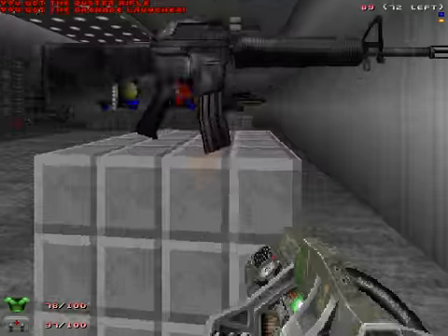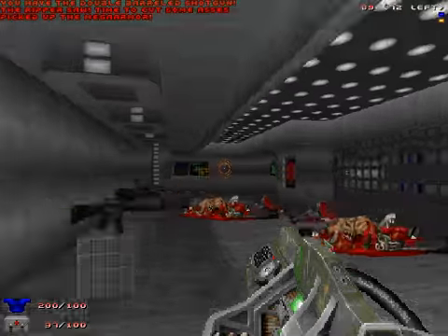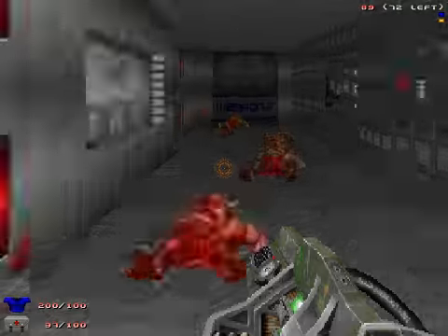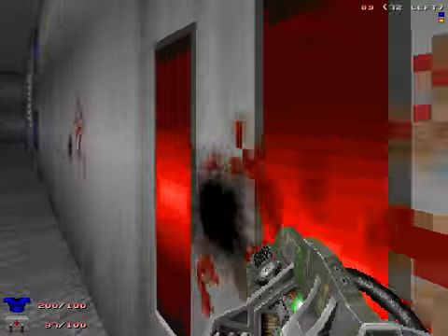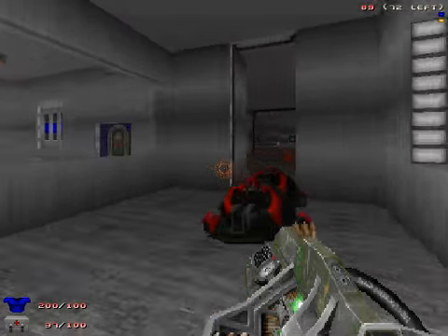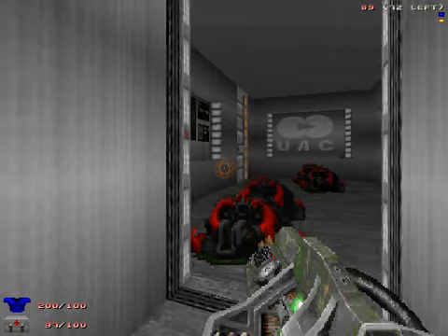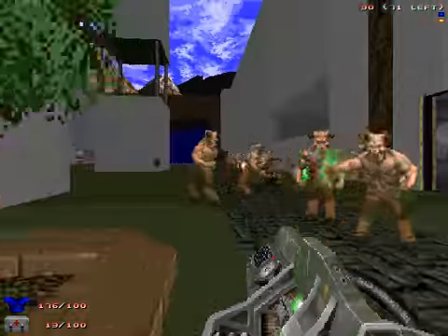We got the Buster Rifle — that's pretty good. We can get a BFG 9K if we do something, which I don't know exactly what it is. Maybe one of these things opens. That thing says like — armor and machines, or something like that. But there's nothing in there. Oh my god, where did you guys come from?